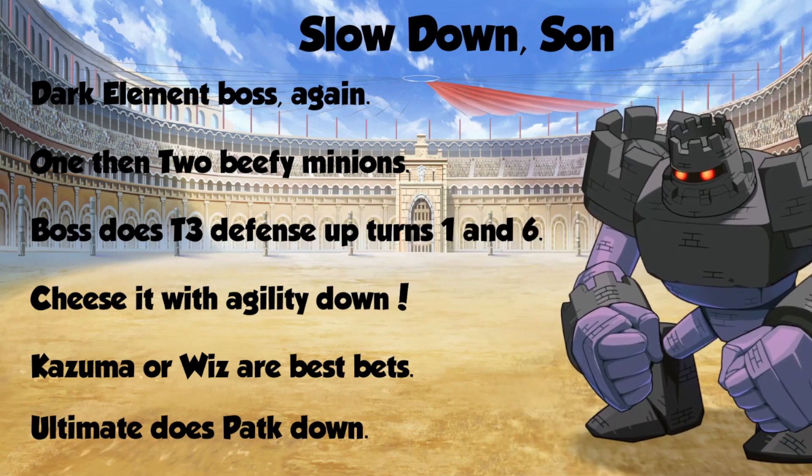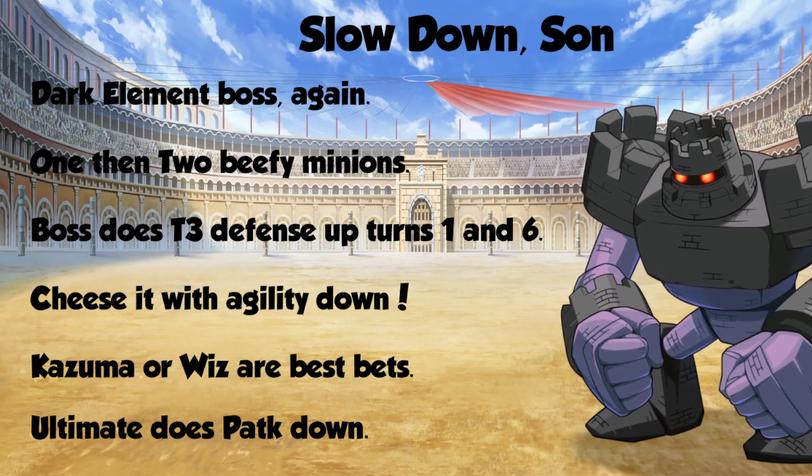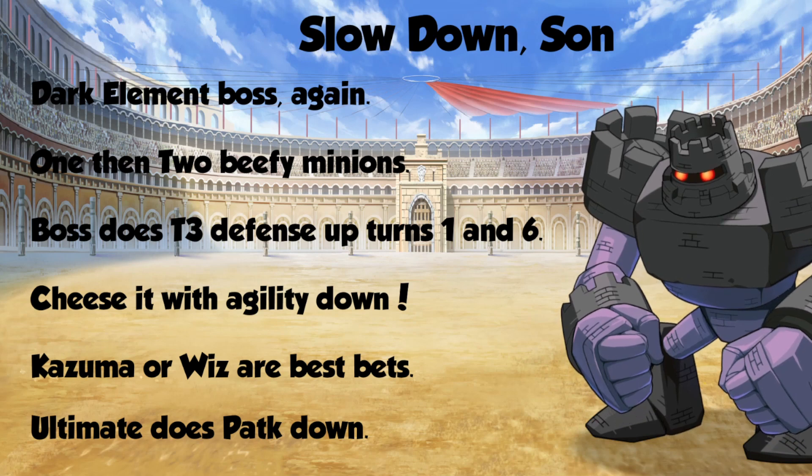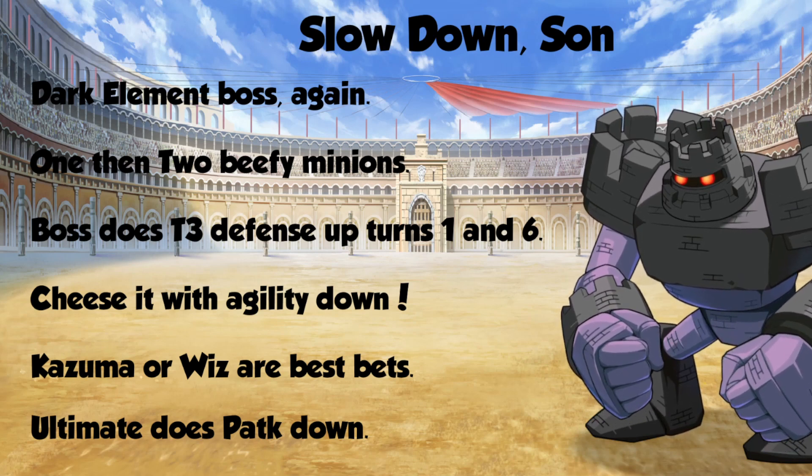You should be cheesing this with Agility Downs. Using Cosima or Wiz are your best bet. However, his ultimate does a Physical Attack down on your team.